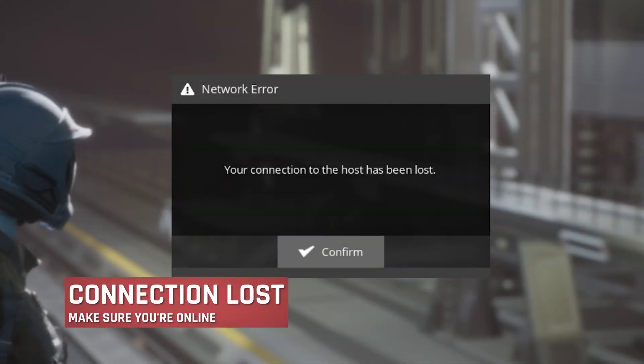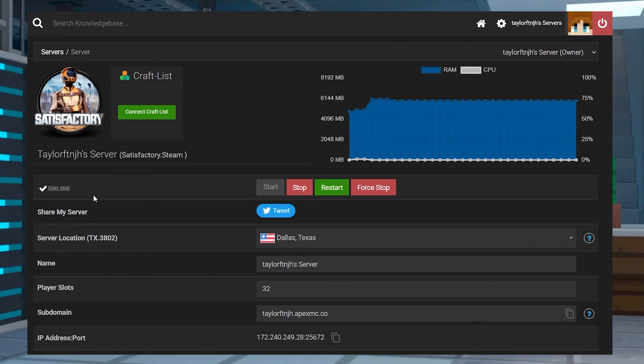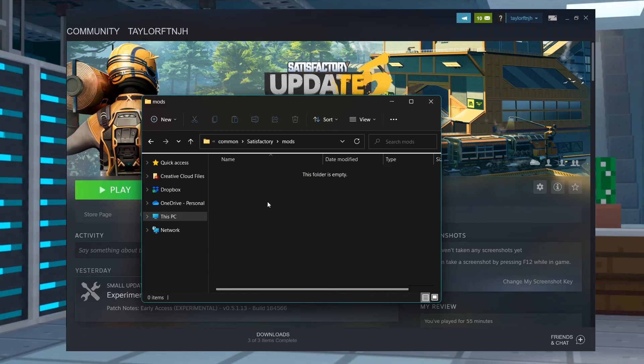If you get an error that your connection to the host has been lost, that often means that there is some sort of connection issue when connecting to your server. First, make sure that your server is fully online and loaded up in the panel before joining. If you're running any mods on single player mode, you should also disable those before joining a server because they can stop you from connecting.